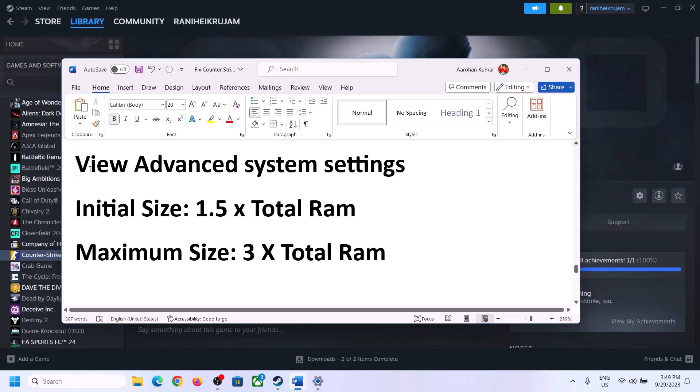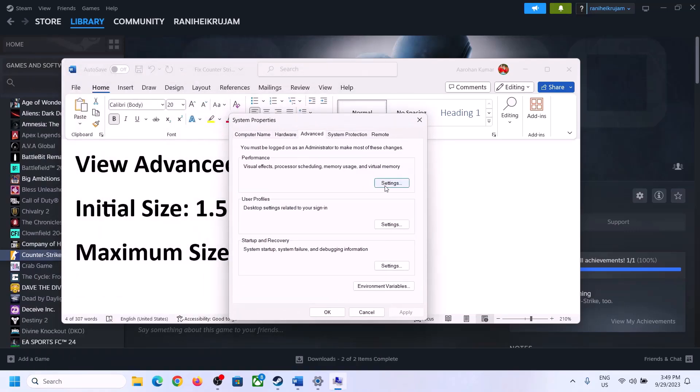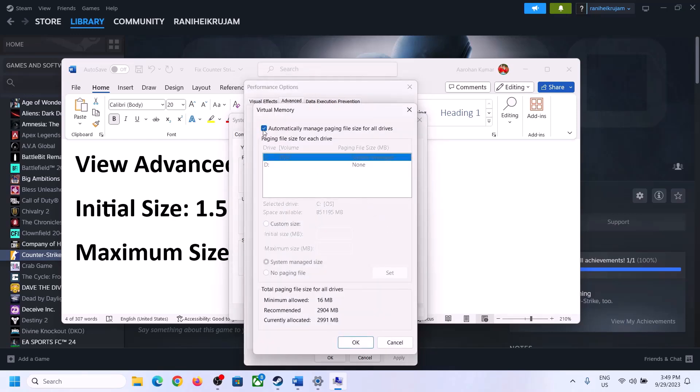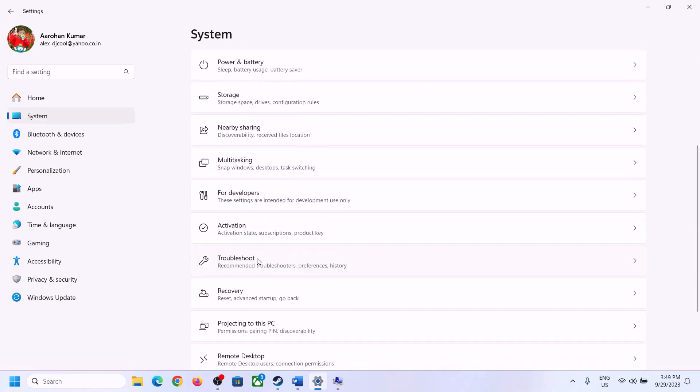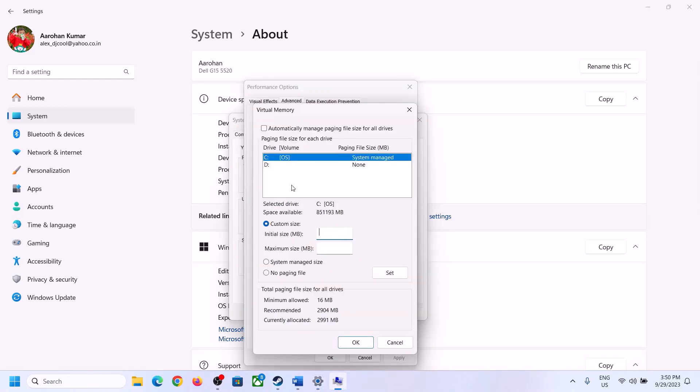The next step is to increase the virtual memory. Type 'View Advanced System Settings' in the Windows search box and click on it. Click the first Settings button, go to the Advanced tab, and click Change. Uncheck the box that says 'Automatically manage paging file size for all drives,' then select the drive where the game is installed. Put a check on Custom Size. For initial size, the formula is 1.5 times total RAM. You can check your total RAM in Windows Settings under System > About — in this case it's 16 GB.